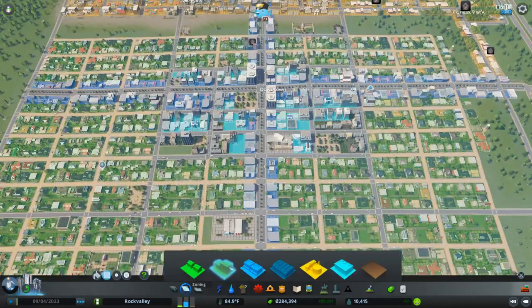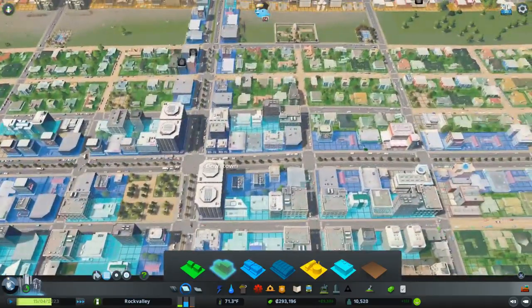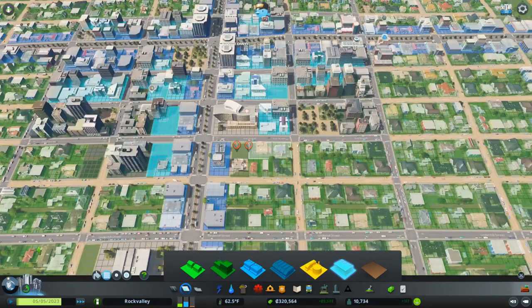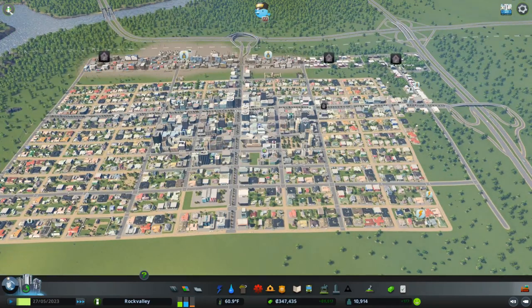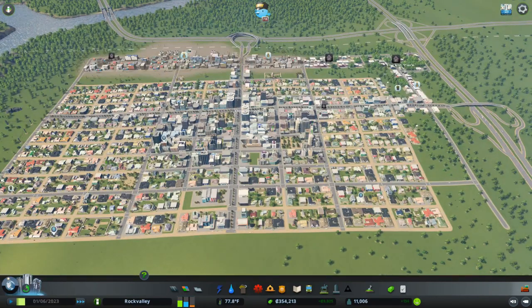Let's see how we're using our real estate here and see if I forgot to rezone anything. I'm going to go ahead and fill these in so we'll get the rest of those zones filled up. I'm going to add a little more residential high density right here. That looks like it's filling in nicely. Let's take a look at our education levels — we're good on elementary schools, good on high schools, and good on universities. Our sims are getting an education, so that's good.